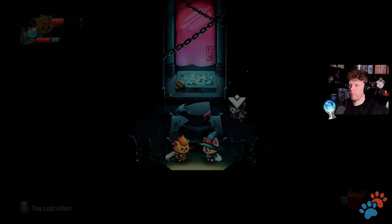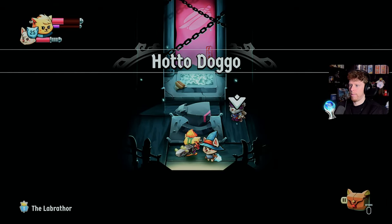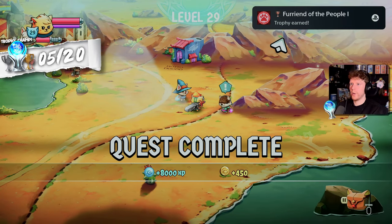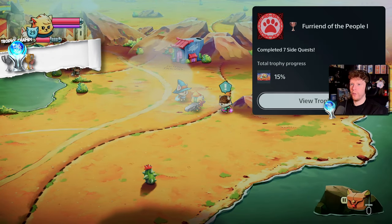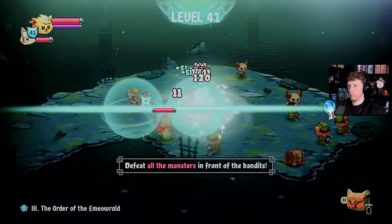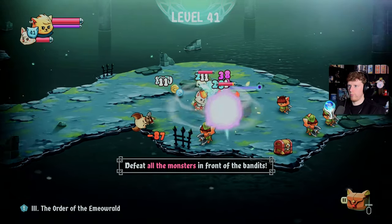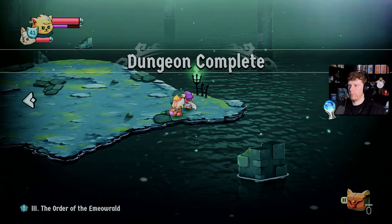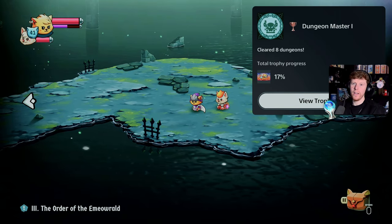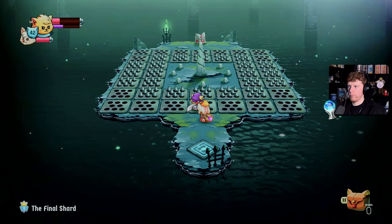I met a new ally who could upgrade my weapons, then helped someone completing a side quest - level 29 and another trophy: Friend of the People for completing 7 side quests. Completing more side quests, one tasked me with entering a dungeon, earning the Dungeon Master trophy for clearing 8 dungeons.